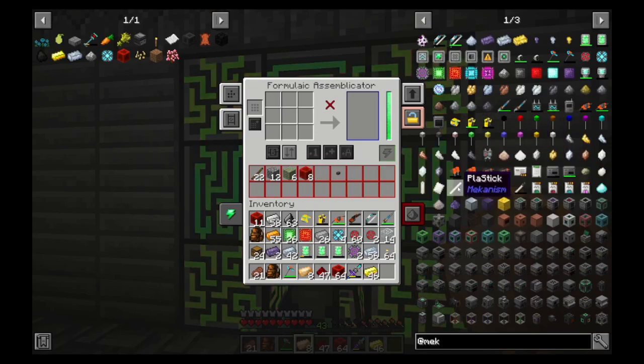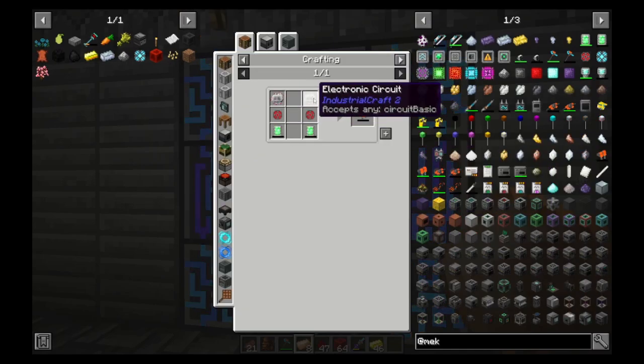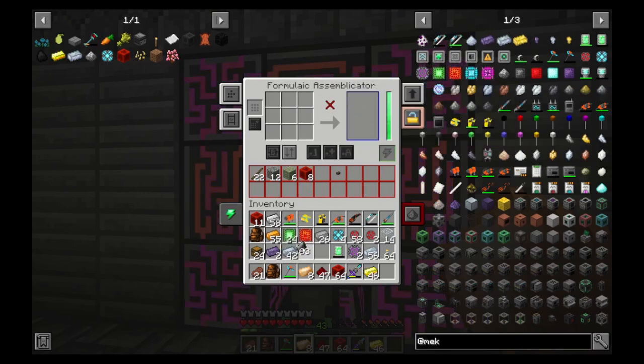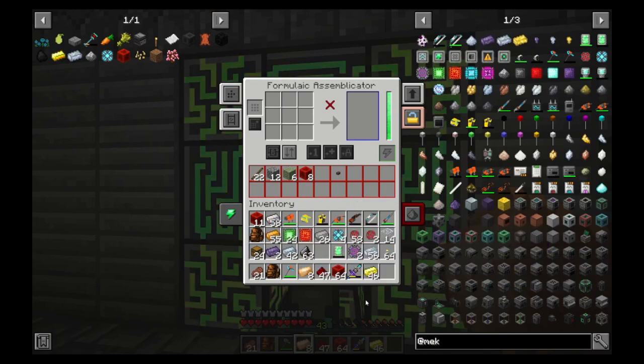And we need the free runners. How do we make some free runners? It's simply stored energy tablets, a base control circuit, and an enriched alloy. We are absolutely gearing up. Look at that - fantastic. Seven different types of machinery already.